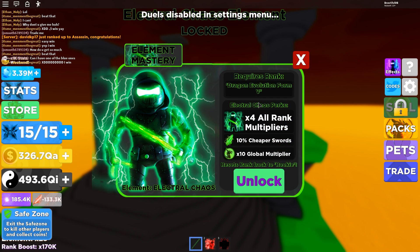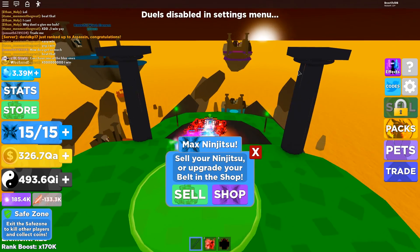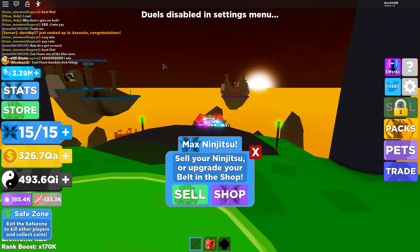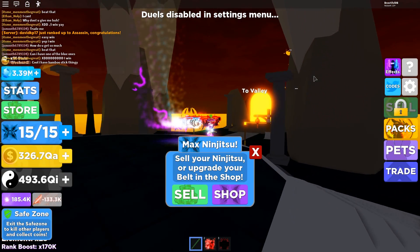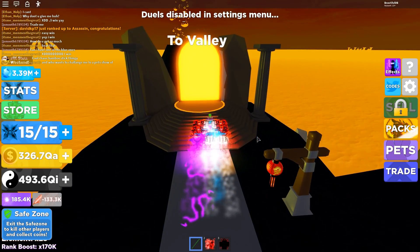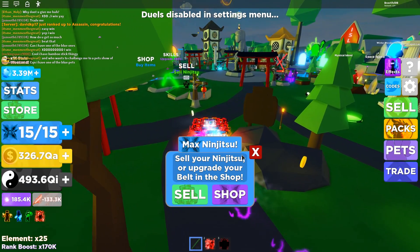Sitting back at the altar of elements looking at the next tier of ranks — we need to get to Dragon Evolution Form 5 to unlock the next three forms. We already have the top one mastered and all the bottom ones mastered too. If we do this three more times we'll unlock everything we need. Leveling up has been so easy — within the next three to four videos we might actually be the top ranking ninja in the world.